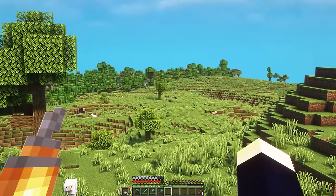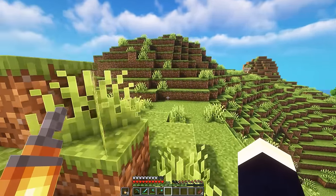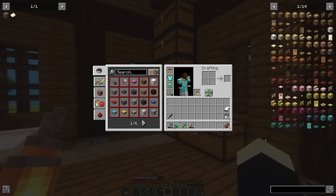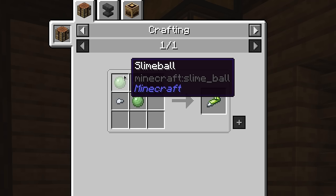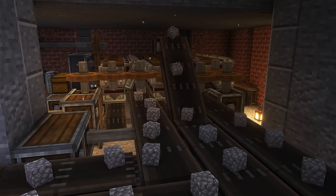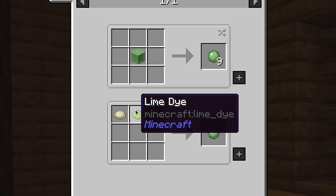So now with our location sorted out, it's time to go back home and sort out a few things before we can actually start building. Our tree farms are going to be pretty specialized and they're going to need a lot of something called super glue. To make this, we need slime balls and iron — easy enough thanks to the previous episode. Slime balls can be made with dough and lime dye.